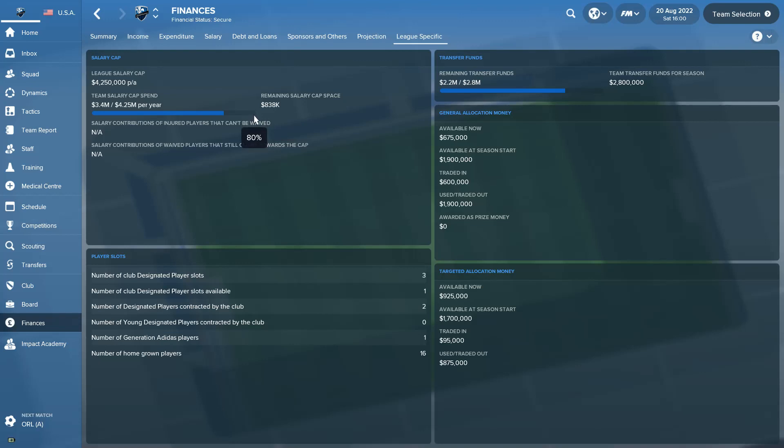You might be asking: how do I manage this, how do I get more money? Well, look over here to the right — General Allocation Money. I have $675,000 available. Every team in the league gets some money to start the season, around $150,000–$300,000. You get more by trading with other teams or by transferring players out of the league — the league compensates you for a percentage value of those players. It's all about keeping parity and being able to bring players in and work with the salary cap.